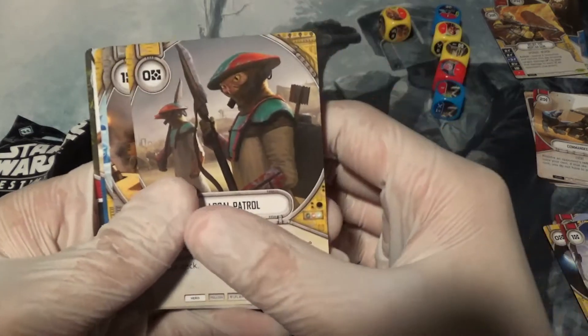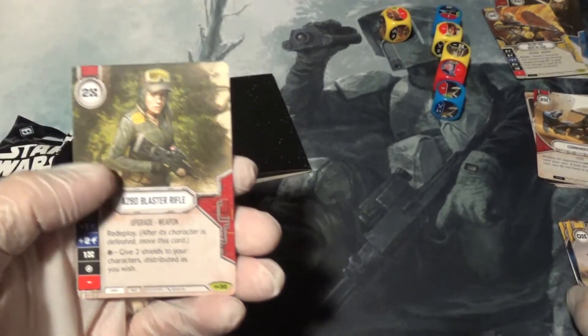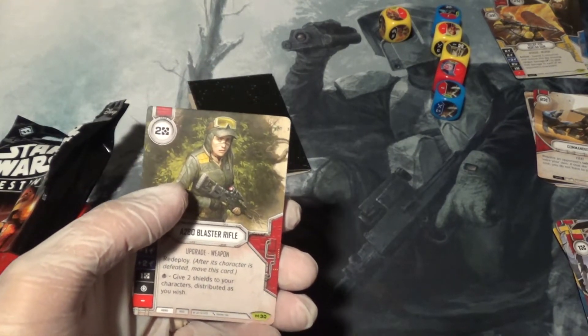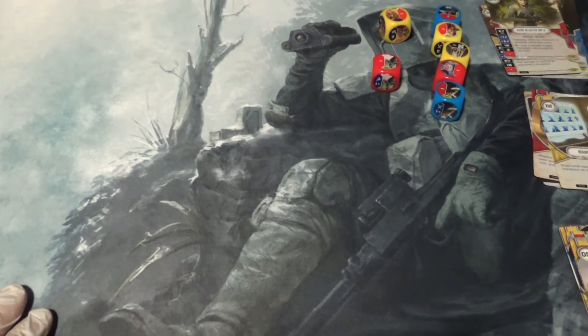This one contains Local Patrol, Recycle, Bounty Postings, Keen Instincts, and A20 Blaster Rifle. Well, sorry guys, no Legendary today, but a lot of cards that maybe you guys haven't seen before — so if so, I'm glad to be the one to bring them to you. I'm the CCG Collector, and thank you for watching. Have a great day.